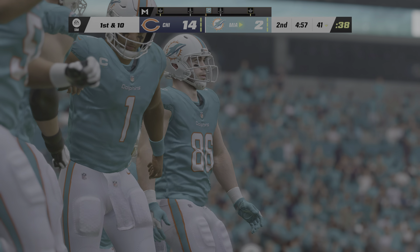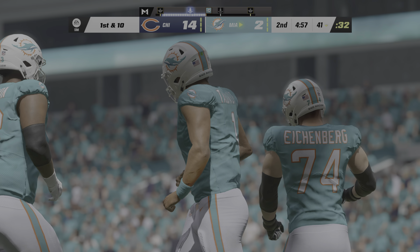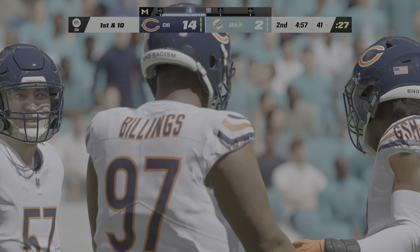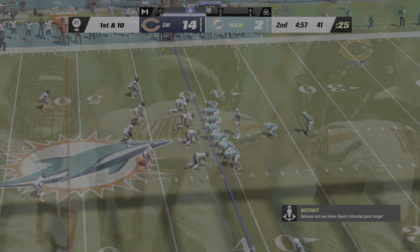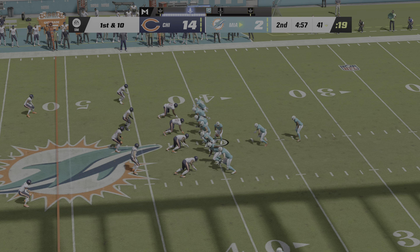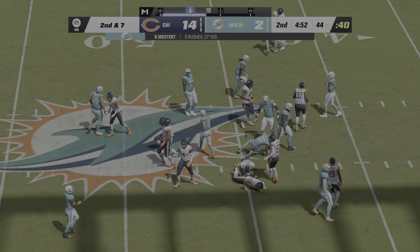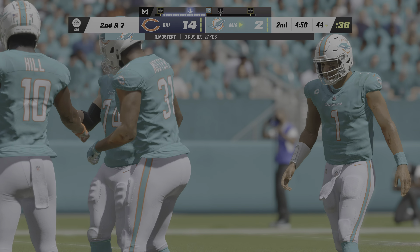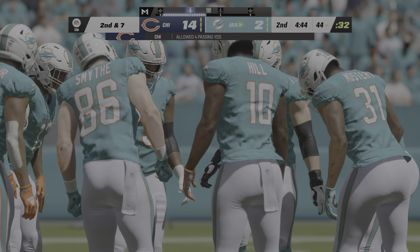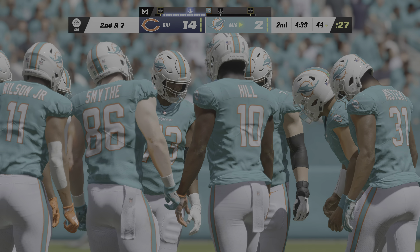Two in the Dolphins' offense getting ready to take over, after Tua's couple of interceptions. He'll try to refocus on this drive. They start on the ground with Mostert — not a lot of room on the first down run, maybe three. It wasn't surprising they started on the ground after two drives ended in interceptions, though the defense was anticipating it. Second down — Mostert again, pushing forward three more up to the 48.